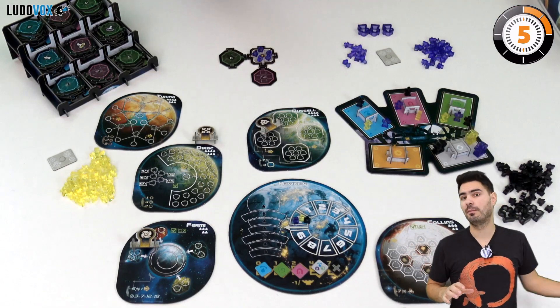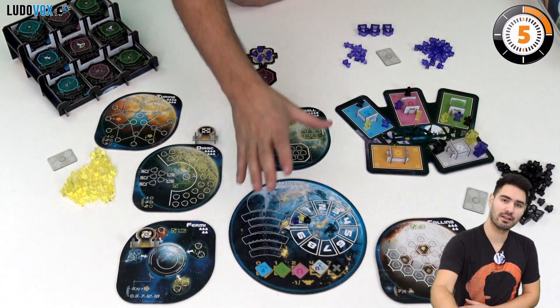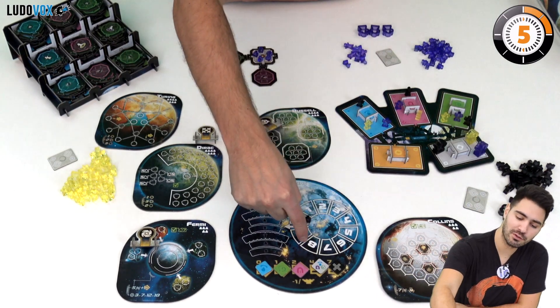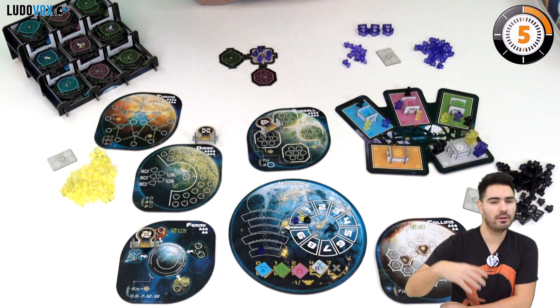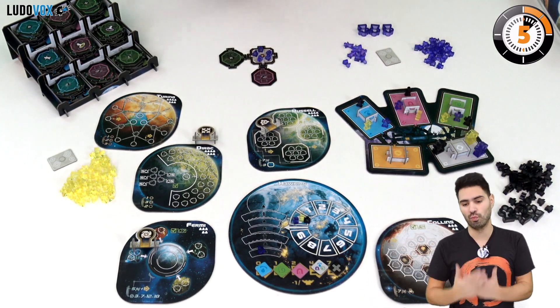This is a game about colonizing exoplanets, mainly Hawking, and we want to be the governor of Hawking. To do that we want to gain influence points to get on this track and basically climb up the ranks. The person on the highest rank at the end of the game is going to win.